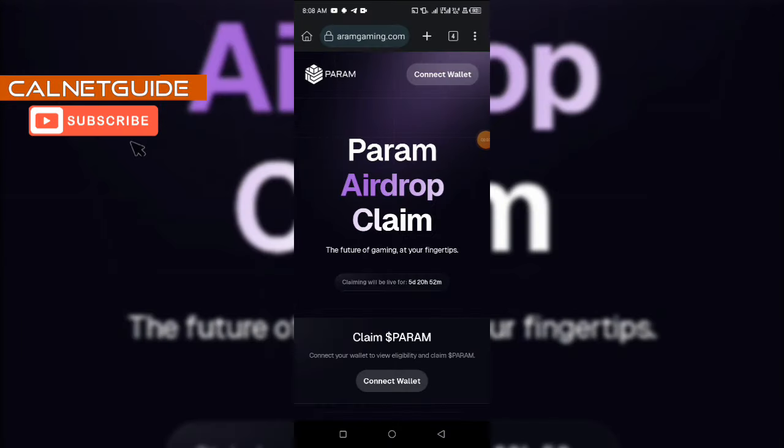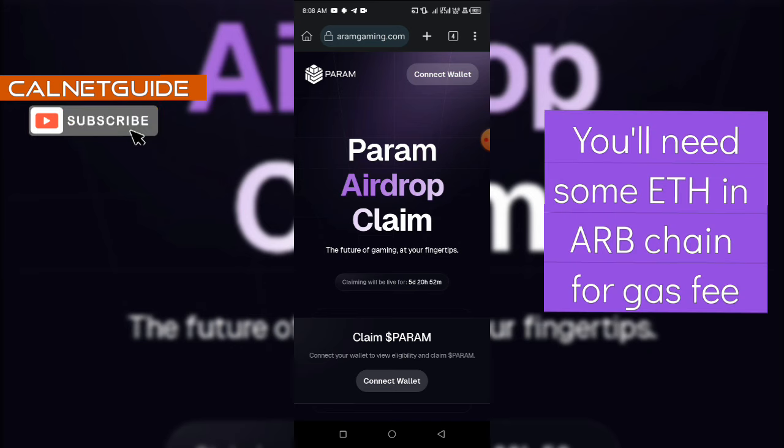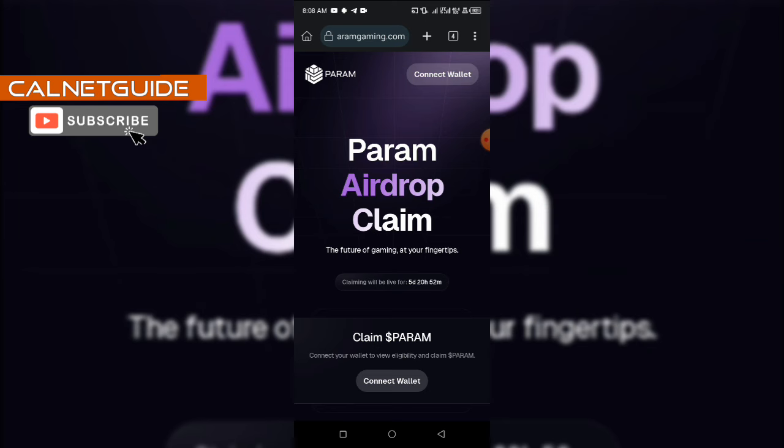To be able to claim this airdrop, you will be needing some Ethereum coin in Arbitrum chain — about 70 cents. To be on the safer side, you can just buy one dollar worth of Ethereum in Arbitrum chain from any exchange and send it to the wallet that you connected during the social farming. Remember, the wallet you're going to use to claim is that same wallet you connected during the farming session. If you use another wallet, you will not be able to claim this airdrop.